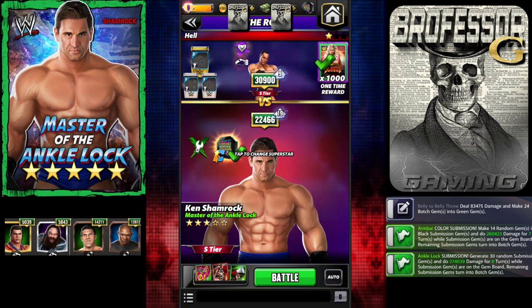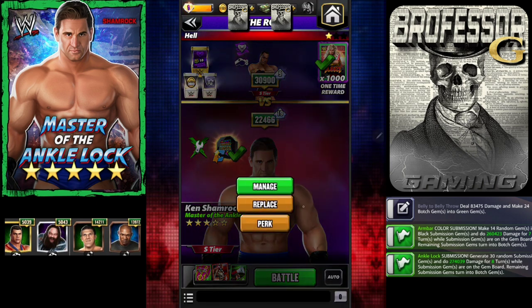It can be done. You're gonna need a five-star gold Ken Shamrock to do it. The striker one I don't think is gonna be powerful enough — you're just not gonna have enough life to get it done. That's why you need a five-star gold, and this one will allow you to at least run a few subs.